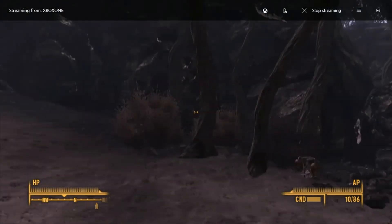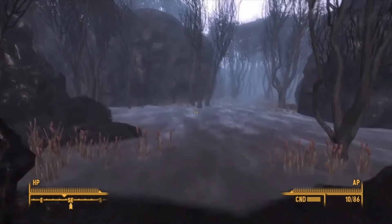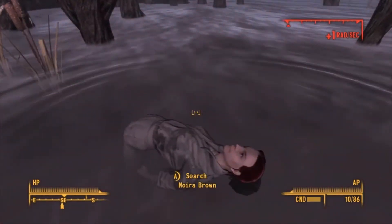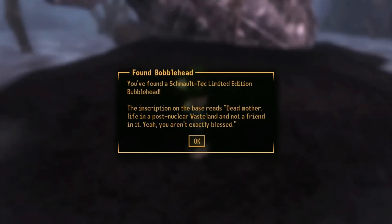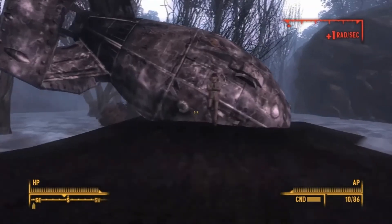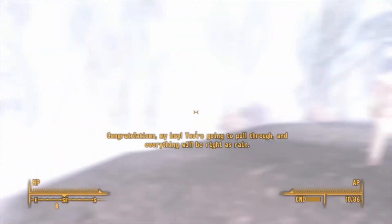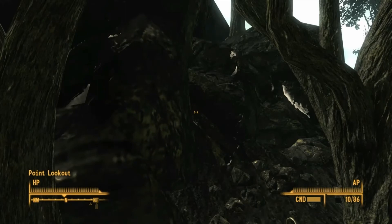Alright guys, I'm back. Sorry, I had to take a phone call. Here's another bubblehead - the inscription reads: 'Blech. If my kid looked like that, I'd have been in it too.' That's fucked up, that's really fucked up. Why are we... Moira? Wait a minute. But I didn't kill nobody, man. What does this one say? For luck - the inscription reads: 'Dead mother, life in a post-nuclear wasteland, and not a friend in it.' Don't try and get up yet - you'll only hurt yourself. That sounded like Tobar the Ferryman's voice when I hit the button on that guy. Wait, what the fuck?